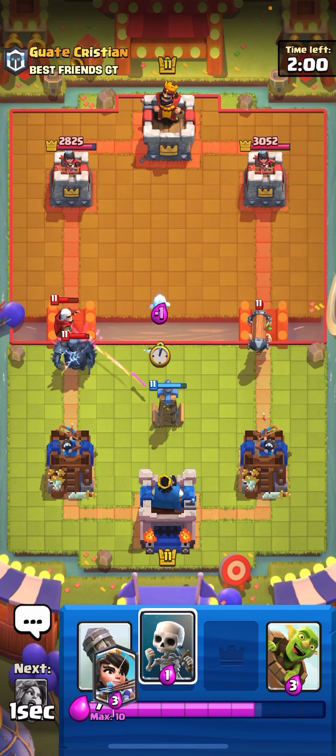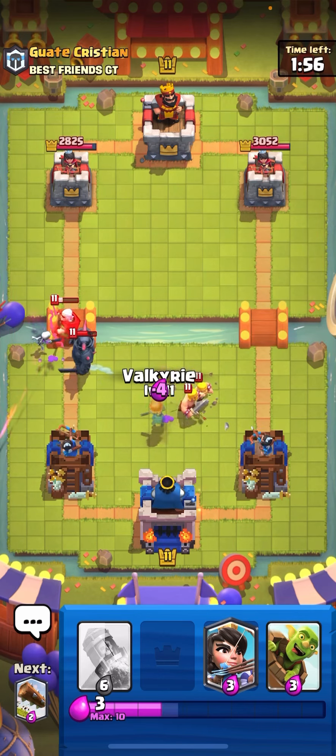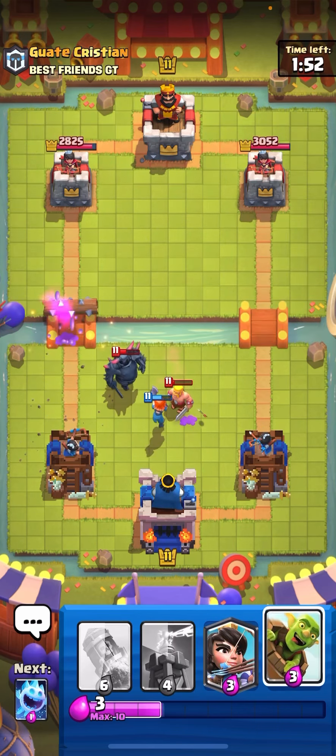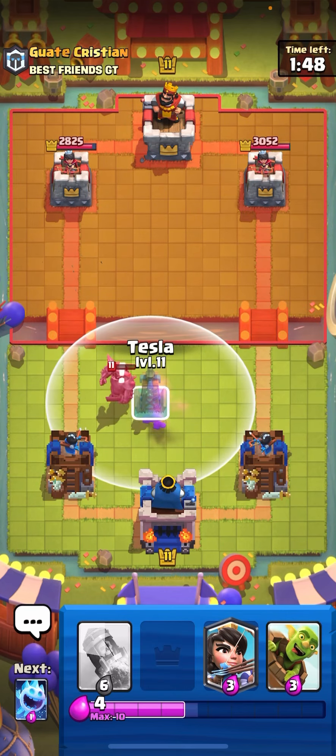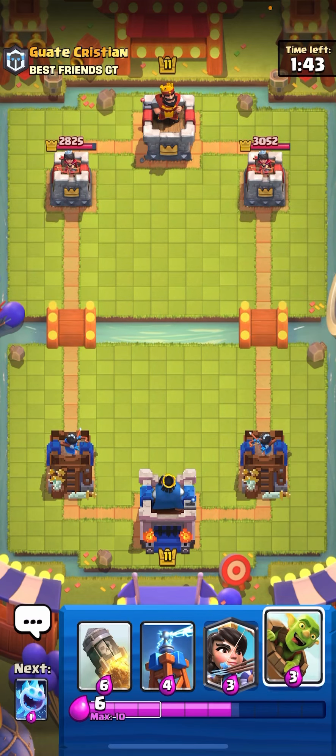Let's go for ice spirit, skeletons here, and valkyrie down low with a log on that PEKKA — magic archer finishing it off. We have a really good matchup: Tesla and skeletons against bridge spam. So there's no excuse for me losing. However, I've been facing some Wi-Fi issues lately when I was playing today.